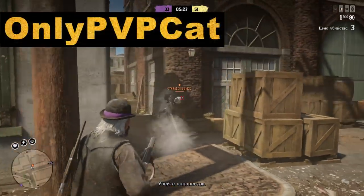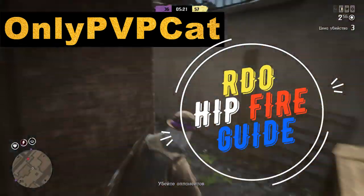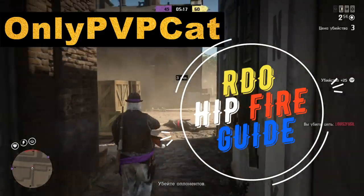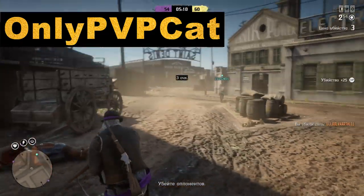It's only PvP Cat, and in this video I'm gonna tell you about hipfire — this little trick that can let you win many, many fights in Red Dead Online, especially in modes like Name Your Weapon or stuff like this. I'm gonna make some tests that will show you how strong hipfire is in this game and why it is strong.